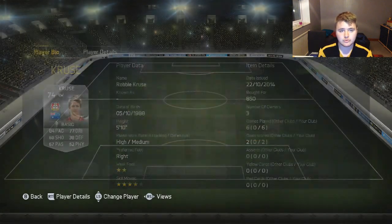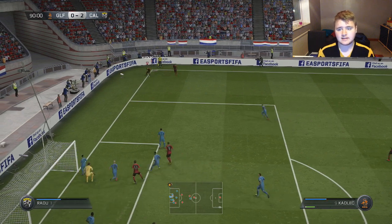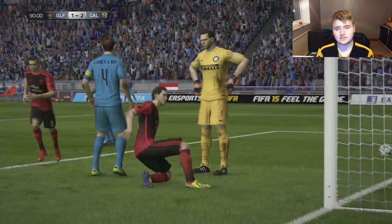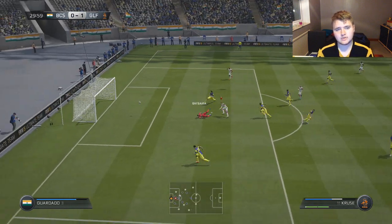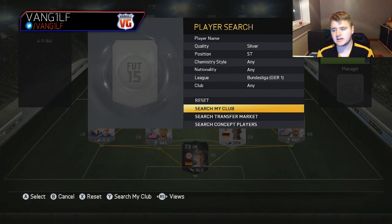On the right-hand side we've got Cruz — Australian. He actually got used in my Australian Nations on vacation, so go and check that out if you haven't seen it. He was pretty good. We scored a header with him, which is very rare for me. He's quick, got good dribbling, a decent shot on him, and four-star skill moves. I like both of these wingers — they work really well with the striker.